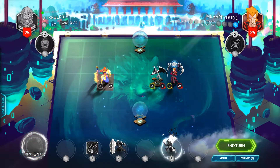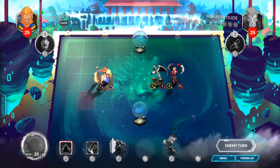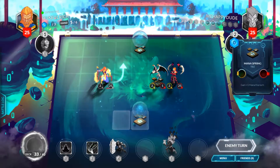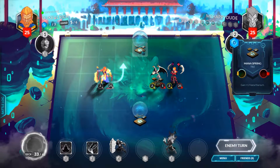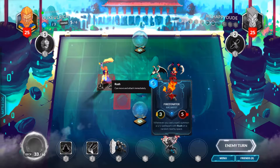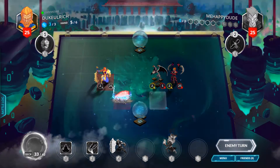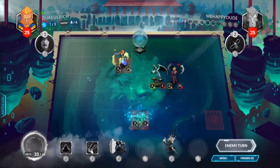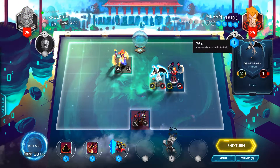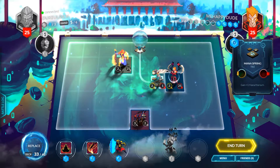Each turn we can replace a spell, so let's replace Ghost Lightning. Now we have Fire Starter — Fire Starter is very good. Inner Focus is okay, not exactly what we want but it'll do. We're gonna have four mana next turn, five once I move. Because I have flying, if he goes after this mana spring I can fly the guy down here, grab that mana spring, and play Fire Starter. It's not super powerful unless you have spells, and we have a decent amount of spells. He got a rush minion — rush minions don't have summoning sickness. He just took that mana crystal so we couldn't get it.